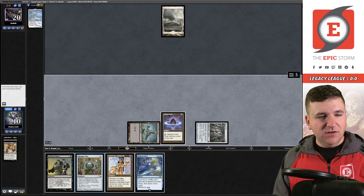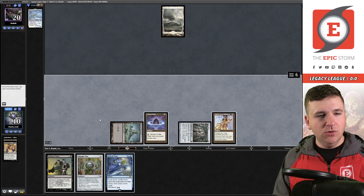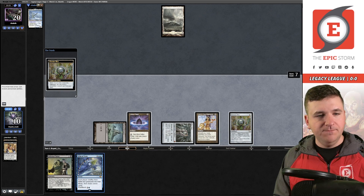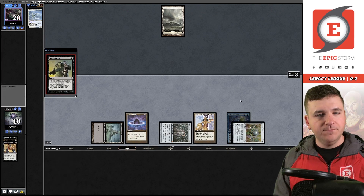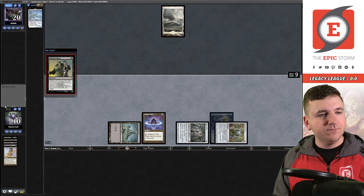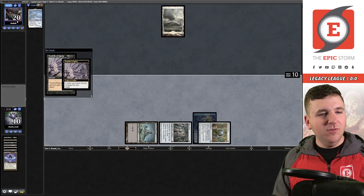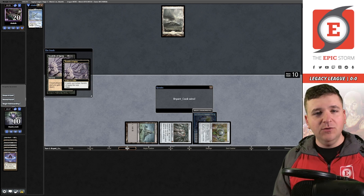Storm could be six, seven, eight, nine — and I'm one storm short. But I wonder if I can chain a tutor. I need eight total mana: three, six, seven, eight — I can in fact chain tutors into the win. Imprint. Grab another copy of Infernal Tutor, hold priority, triple black. This time grab Tendrils of Agony. Cast it — pretty good for a mulligan to five. Our opponent has conceded the game. We have won the first game.